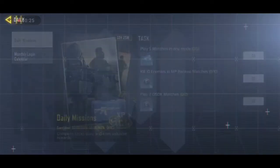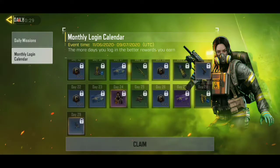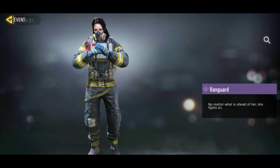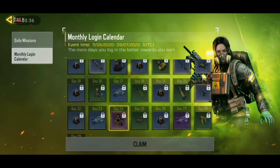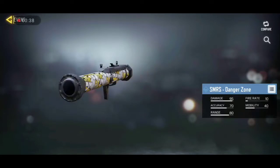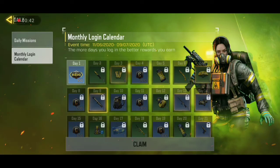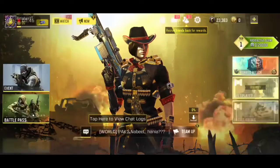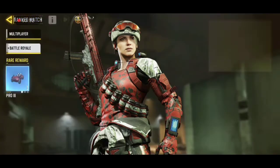The next character is in the Daily section. Go to Daily and then to the Monthly Login Calendar. If you log in for 24 days, you can get the Van God character for free. You don't necessarily have to play — you can just open the game, collect the reward, and close it. You don't need to play for an hour or 15 minutes, just log in and you'll get that character.